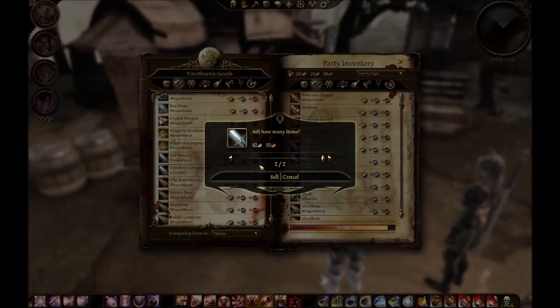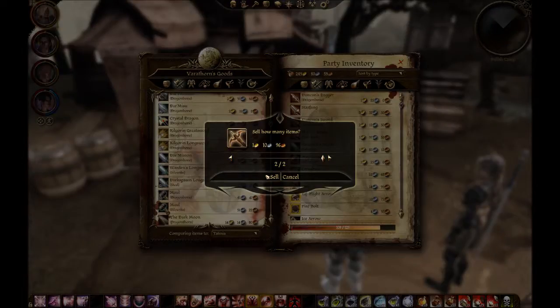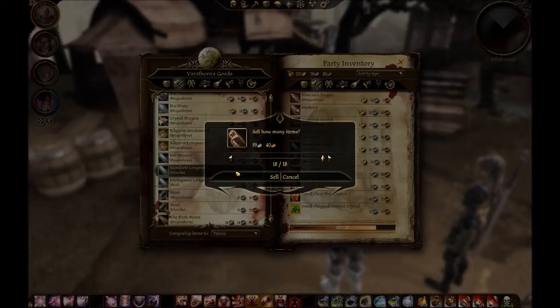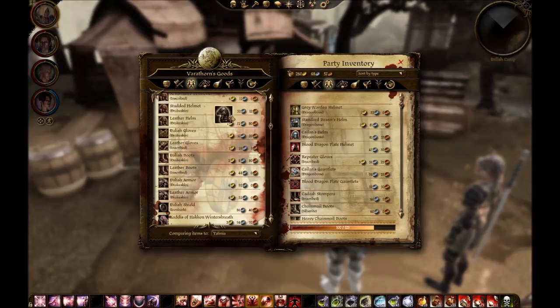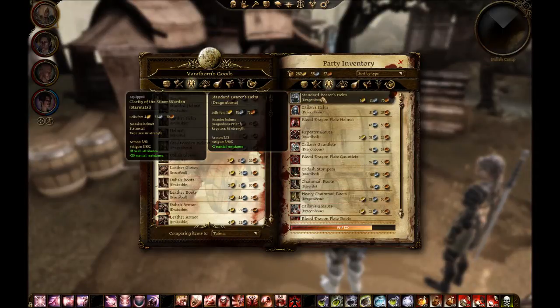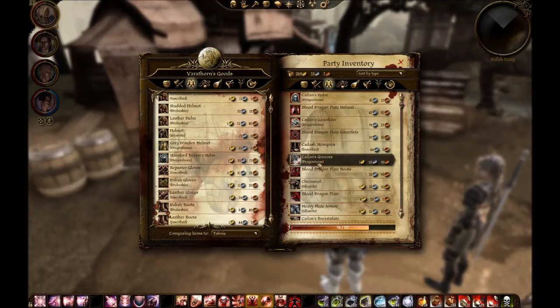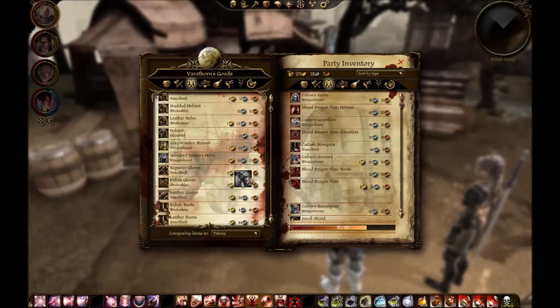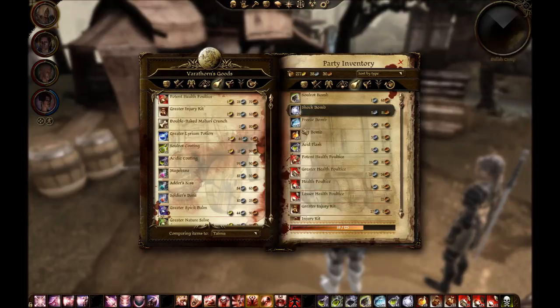Warden's longsword, darkspawn longsword — we can sell it, as well as this and this. Chain mails, heavy plate mails. Loghain's shield — that might be useful for the dog. You can sell that one for sure. Acid coating — why not?